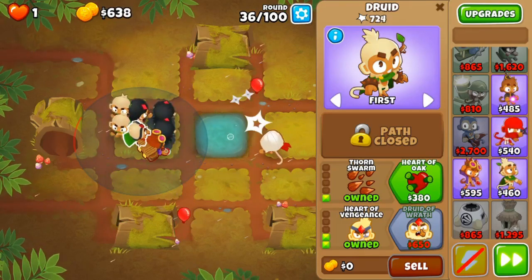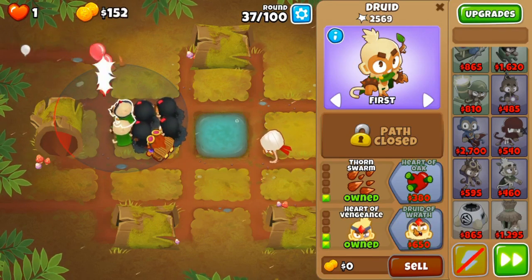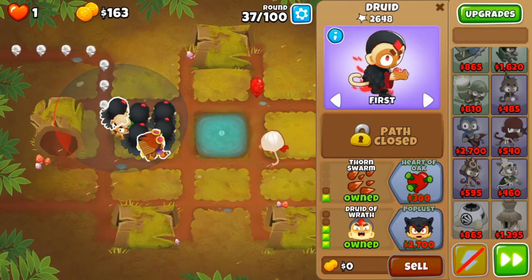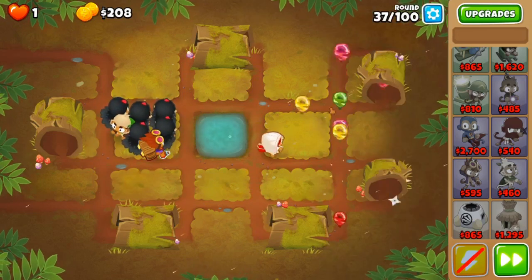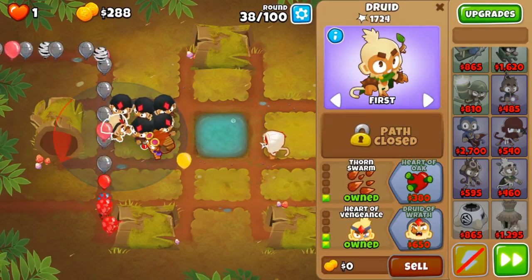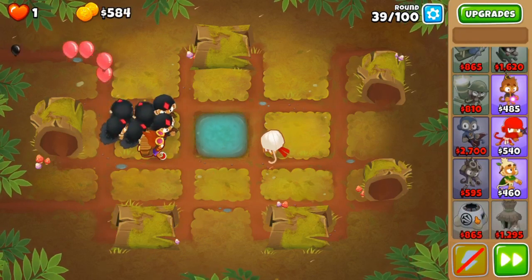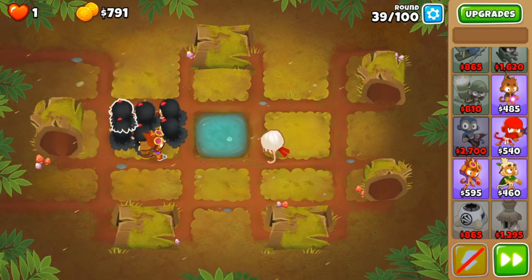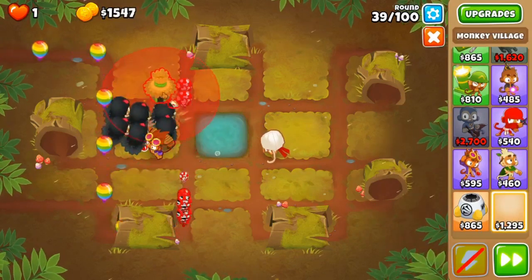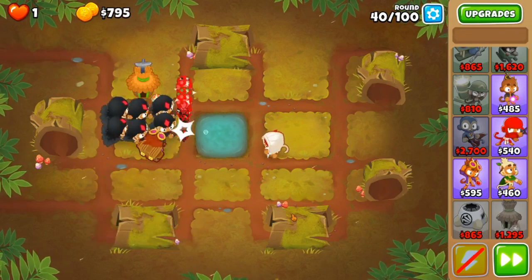I was trying to be almost certain that you'll need the double shot — I could be wrong though. I haven't been playing this game for very long and I don't have most of my monkey knowledge. Actually in this round you definitely need a double shot. So I need to get up my last druid of wrath. And now we save up for a camo village, because we're not going to just be relying on the ninja — all of our popping power is going to come from these guys here. So I'm going to plop down the village right here, start working on the radar scanner.